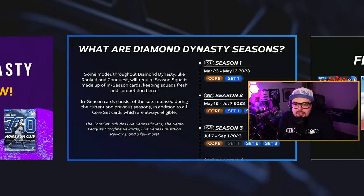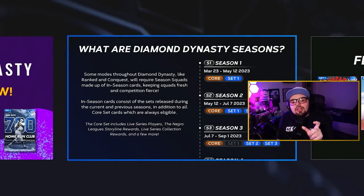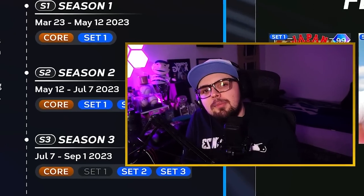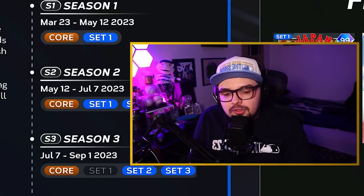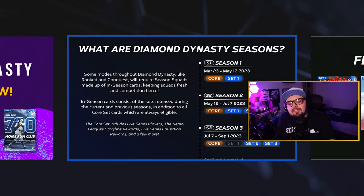First we need to explain sets and seasons. Every card will be labeled in a set. Most cards released during season one are going to be set one cards, while a lot of cards will also be labeled as core cards. Core cards can be used all year, but cards of an individual set will only be usable for a limited time. On this graphic, you can see set one will eventually not be usable once July comes around, meaning set one cards will be phased out of lineups.